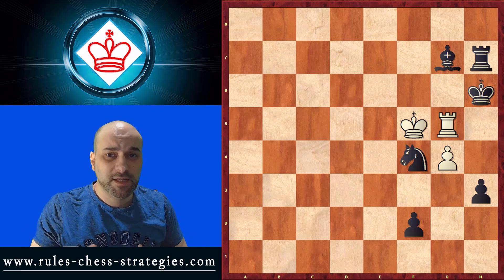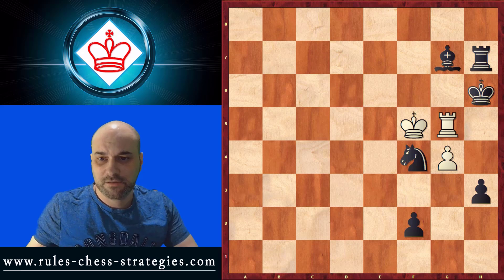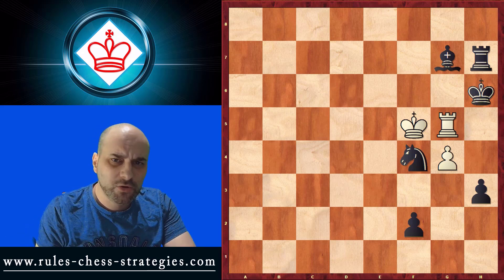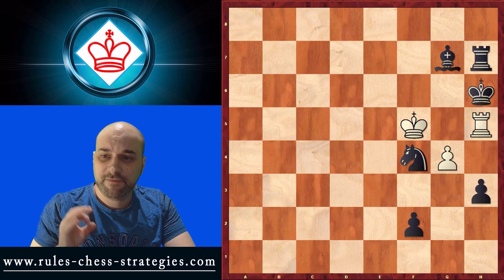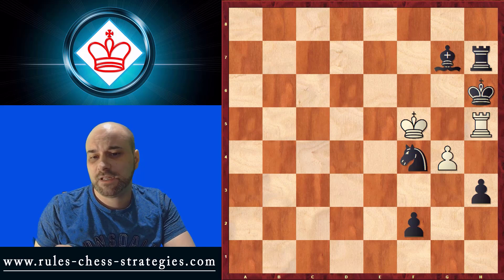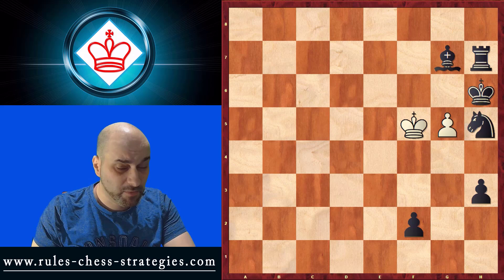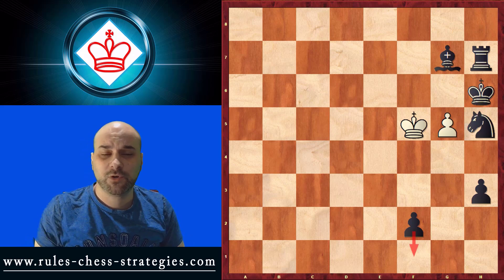If you'd like to see more videos, I also have a Greek channel you can visit. Now let's go — it's White's turn. White plays the amazing move, giving check and filling the square. After taking, he has to take, and now we have this beautiful checkmate with the pawn. It is checkmate, and Black doesn't have time to promote his pawn to a queen.